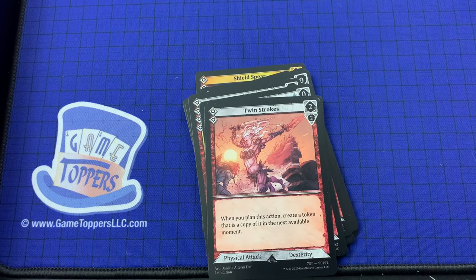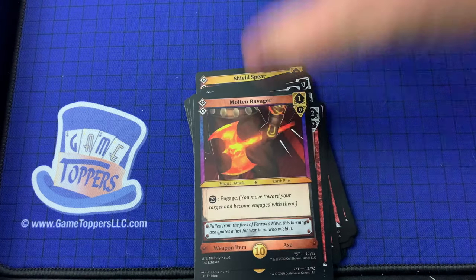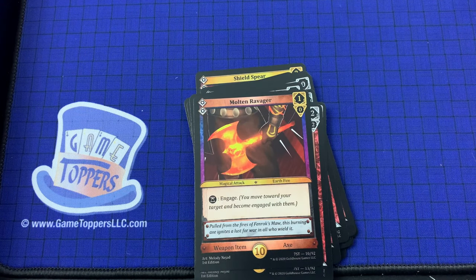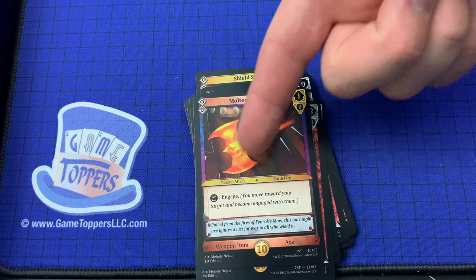Then we've got Twin Strokes — 2 cost, 2 and 2. When you plan this action, create a token that is a copy of it in the next available moment. Physical attack and dexterity. We've got the Thorium Crusher — 4 cost, 3 and 3. When making a focus roll for this action, if you roll the maximum value for one or more of the dice rolled, this action gets plus 3 plus 0 until the end of the moment. And finally, Molten Ravager — 2 cost, 1 and 0. Engage. Magical attack, Earthfire. And down here we've got weapon items: axe and hammer — maybe some sort of additional cost.